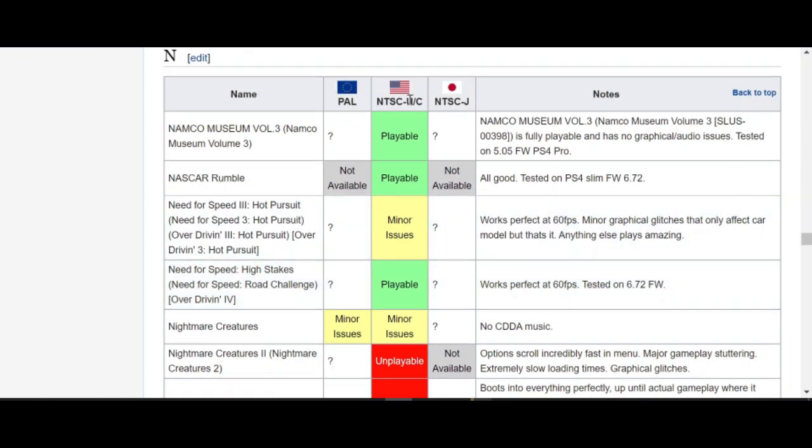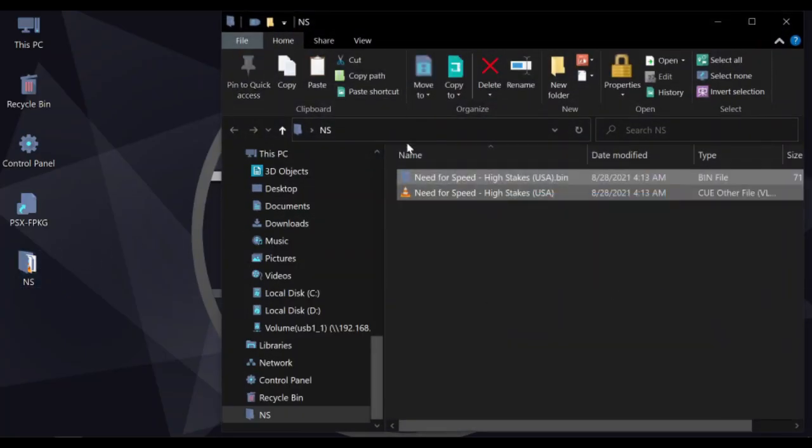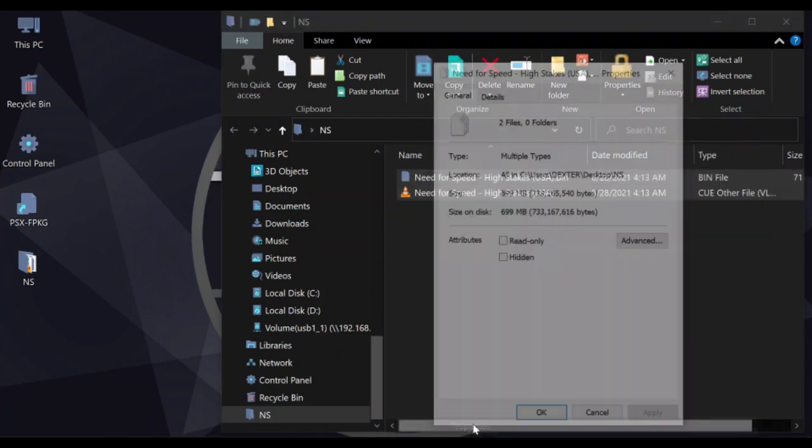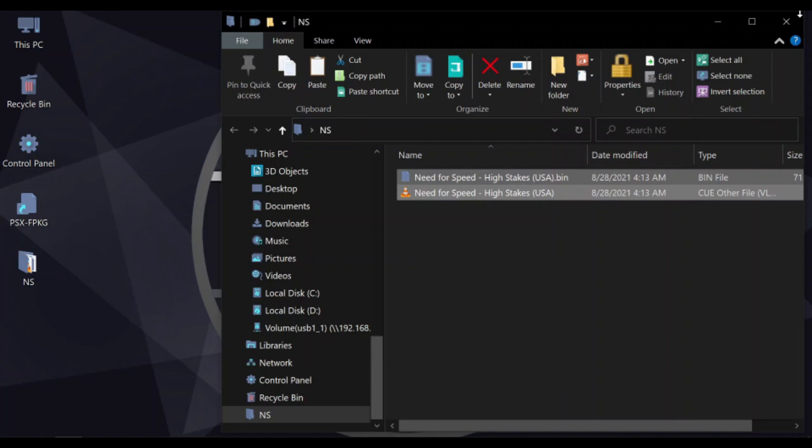One more thing you need to know is the regions of the games, which are USA, Europe, and Japan. It might happen that one works with the USA region but the same game doesn't work with the Japan or Europe region. Based on that, I downloaded Need for Speed High Stakes because it's all green. PS1 games come with a .bin file extension, which are dumped from the discs and available to download on the internet.